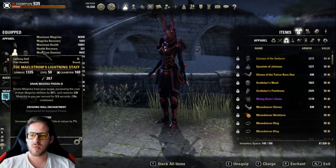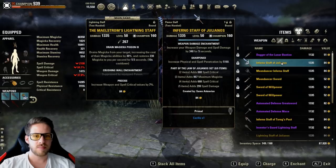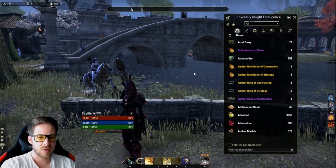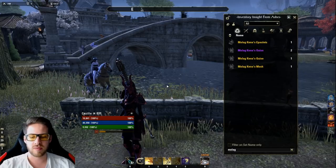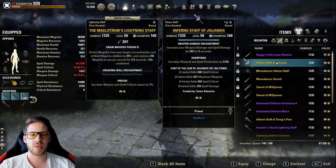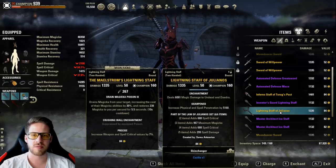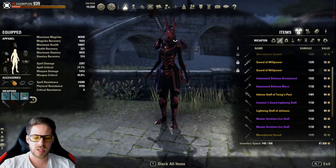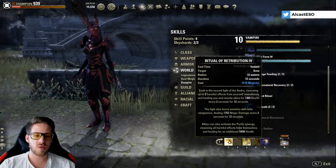If you don't have Maelstrom weapons, you can run Julianos staves — a shock and a fire one — and then run one piece Molag Kena or a Grothdarr piece, because the one-piece gives you 129 spell damage which is a nice trade-off. On the back bar use a weapon damage glyph with fire, and on the front bar run the poisons, a shock damage glyph, or even a Daedra damage glyph. There are a lot of good options.